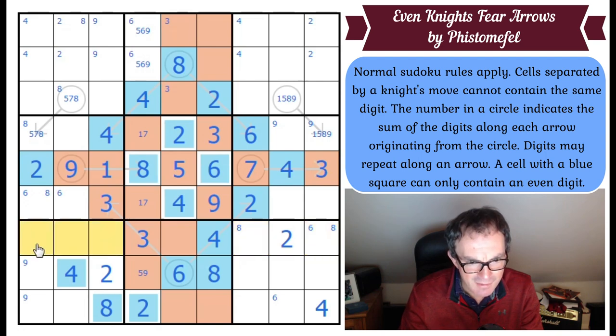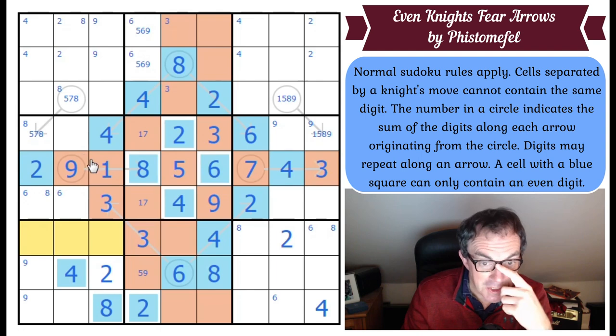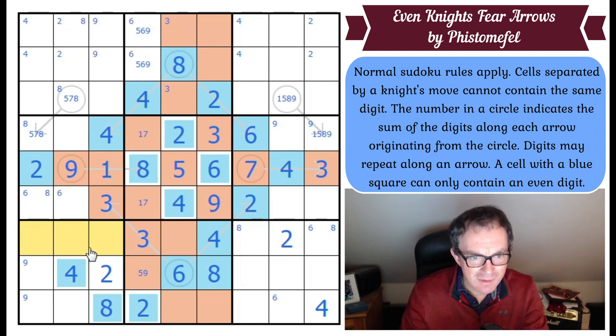One, two, and three in this column — that's a good thought. This can't be one, two, or three. Neither of those can be one, two, or three. This square can't be a one, two, or three because it sees the one there, and there's a two and a three looking at it. So there is a one-two-three triple in column two, because these are the only cells that one, two, and three can go into. That one can't be a two.